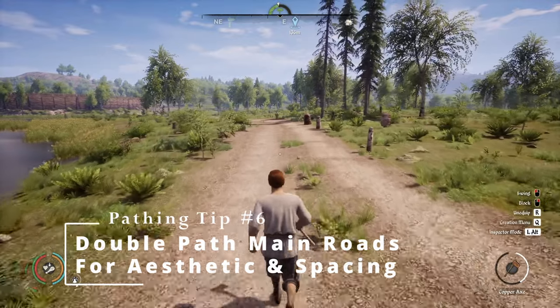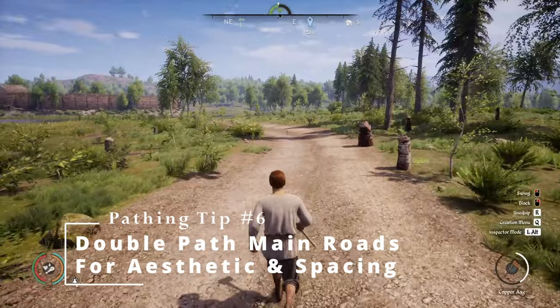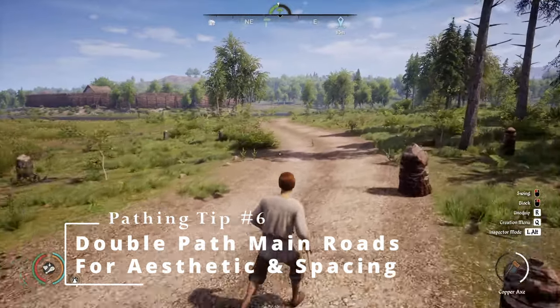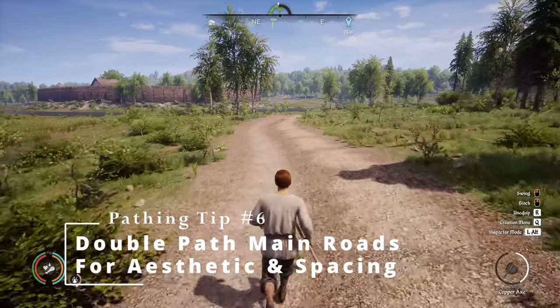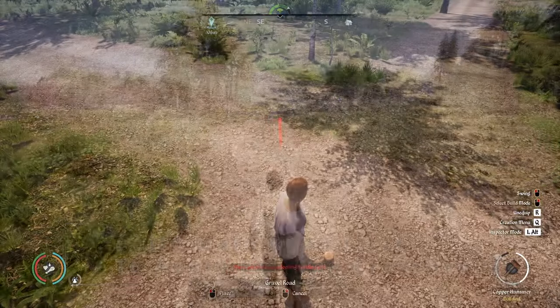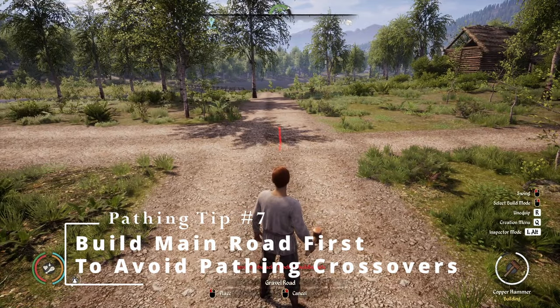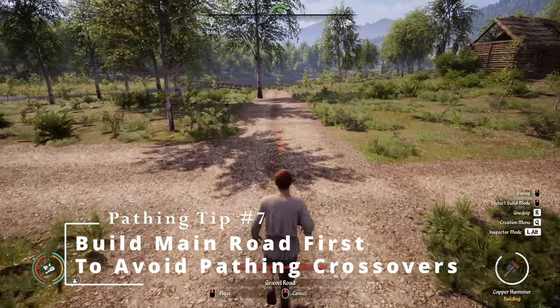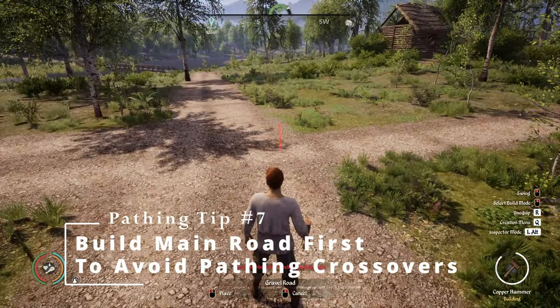Double path all your main roads. This gives you more space, looks aesthetically pleasing, and gives the impression that you'll have carts coming along this road as well. When you're double pathing, make sure your main pathway is done first and your secondary line will stop on either side of the main path.